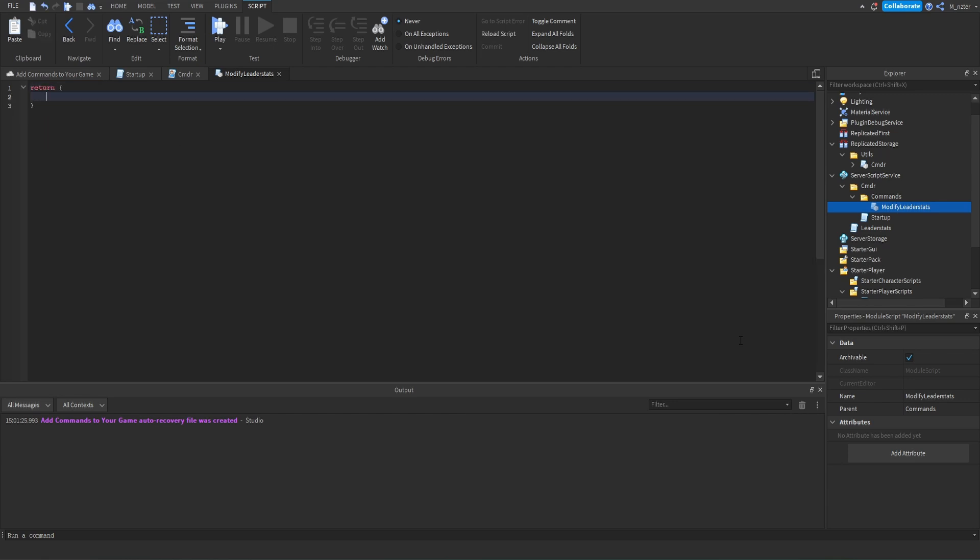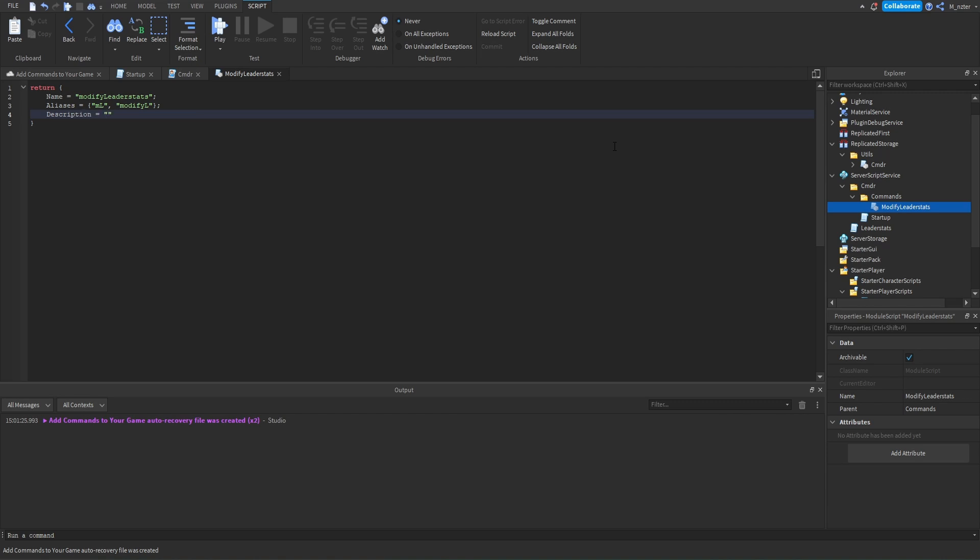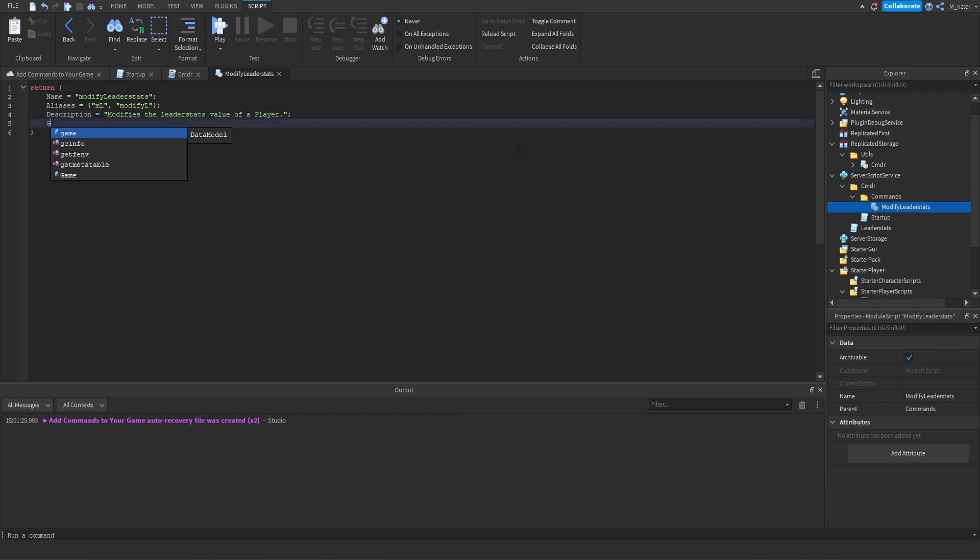You're going to replace the default contents of the module script by saying 'return' and then returning a table. Inside this table, it's going to have a couple of different properties. First, we have the 'name' property, which is going to be set to a string — the name of this command should be 'ModifyLeaderStats'. After we define the name, put a semicolon. The next property is 'aliases', set to a table where we can define more names to access our command by. For instance, a shorter way could be 'ml', or 'modify' then 'l'. Then 'description' set to a string: 'Modifies the leader stats value of a player'. After that, 'group' set to 'admin', as most commands are by default.